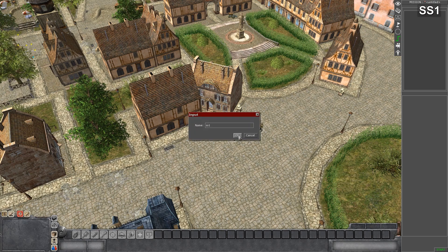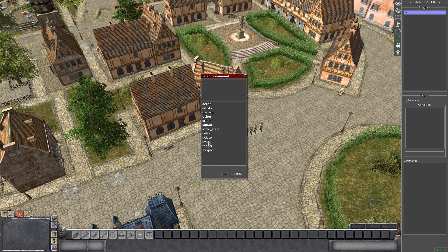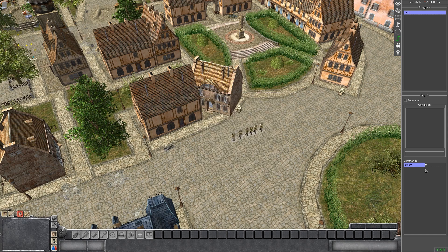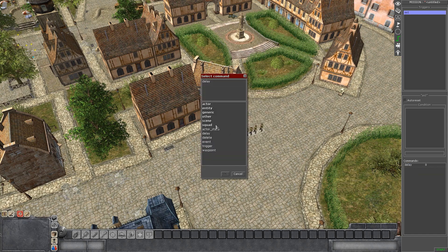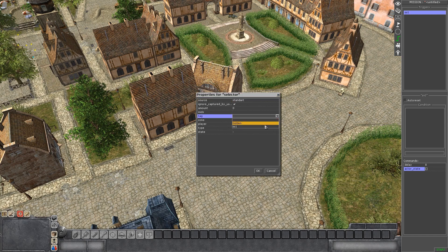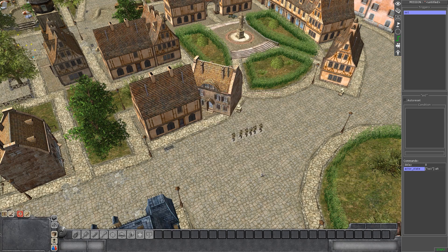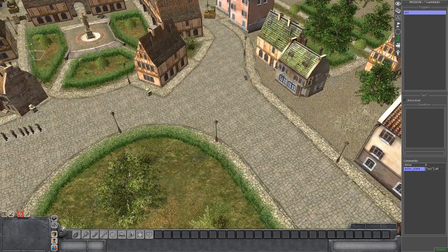Now we have our route. Make a trigger - call it 'ss1' the same name - and start adding commands. First copy their waypoint, make a delay, then make an Actor State. I did Actor States with a selector - press here, go to Tag, click on 'ss1' and press OK. In this menu put the speed to Assault and that should be pretty much it.